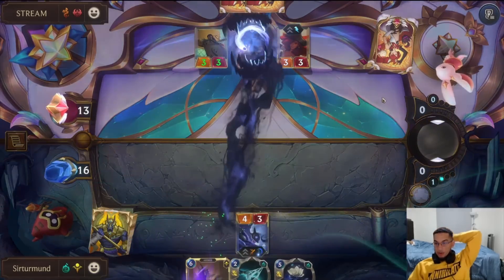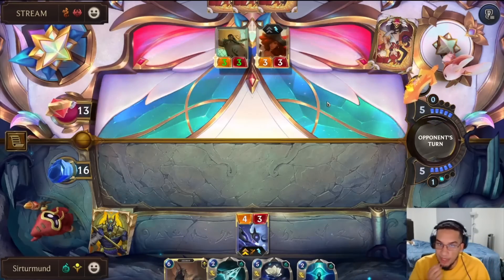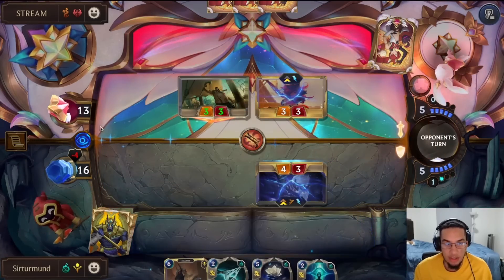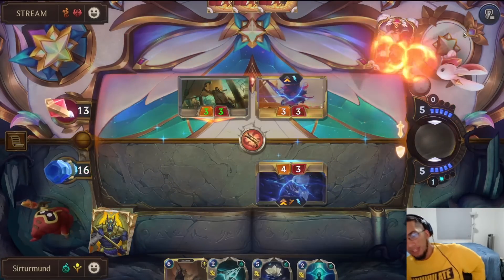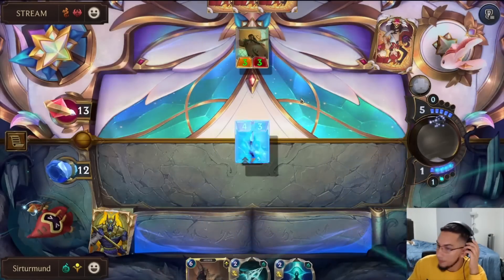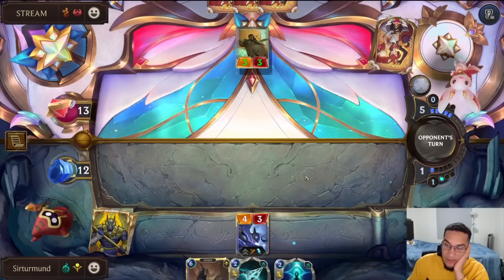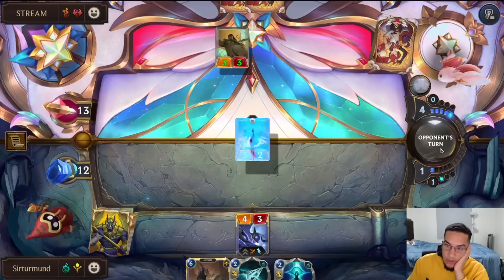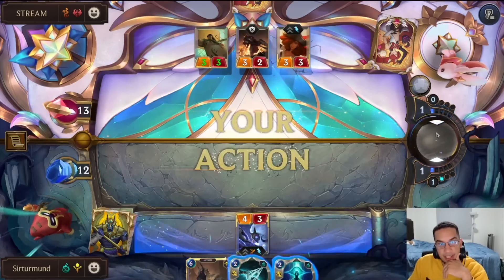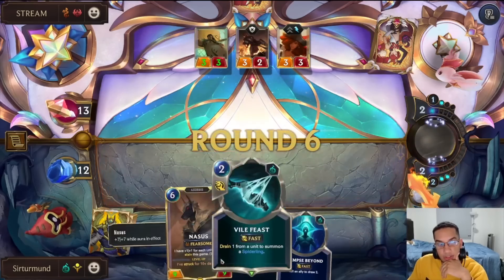We go ahead and just kill the Misfortune. We play the second Kindred. Nasus is a nine. Opponent only has three cards. He could have the Sermon for this. I think we have to summon Nasus, because we level up Nasus with the Plains Beyond. So this is lethal. If the opponent has Sermon, we can just Glimpse the Kindred, which puts us with ten stacks, and then Nasus attacks and levels up. Everything the opponent does is reduced by one.